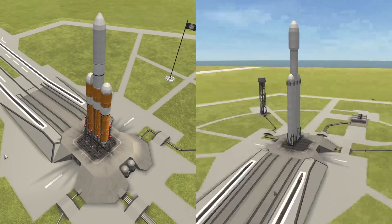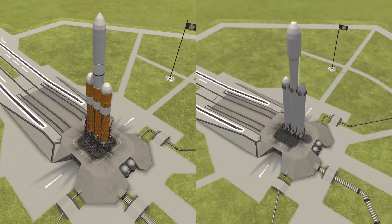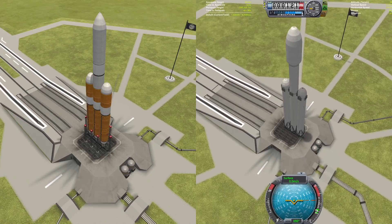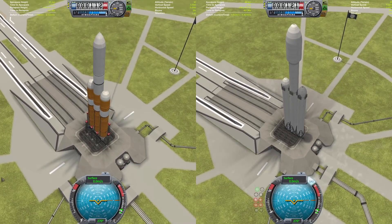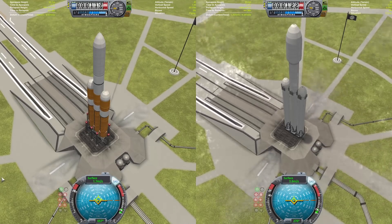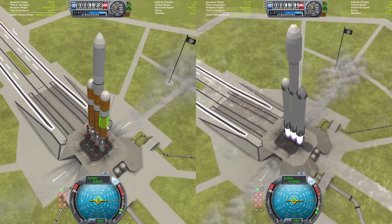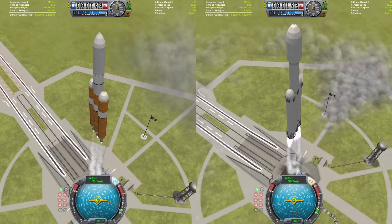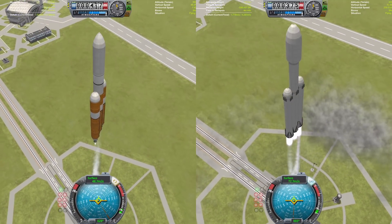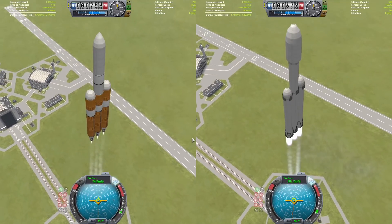Hello everyone and welcome back to another Versus video here in Kerbal Space Program. We're continuing today with a Delta IV Heavy and a Falcon Heavy. We're going to be getting them launching - 3, 2, 1, and there they go, in the air. These guys are going to be in a race to see who can build a space station in the quickest time. Both vehicles are off in the air.